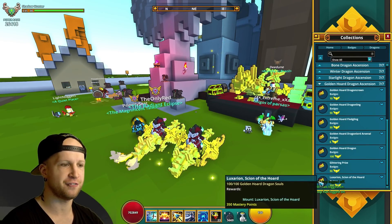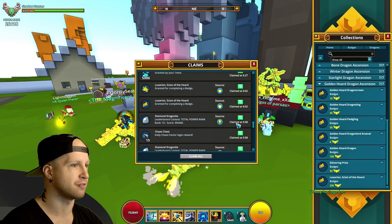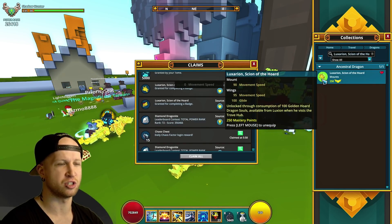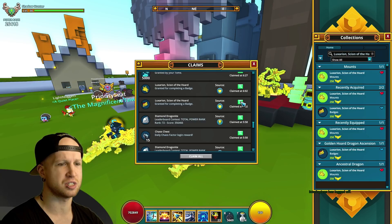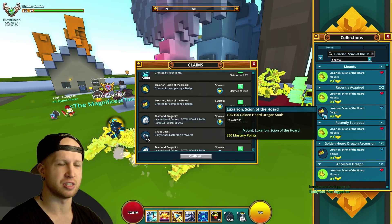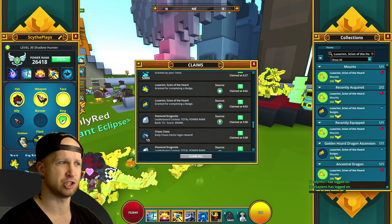What we're going to end up getting out of this is the new badge — right down here at the bottom, 350 mastery, and it just gives you the mount outright. I was doing some of my tomes earlier — here's the dragon itself for 250 mastery points. The developers — or somebody — mentioned that the badge gives 350 mastery and then the dragon mount itself gives an additional 250.